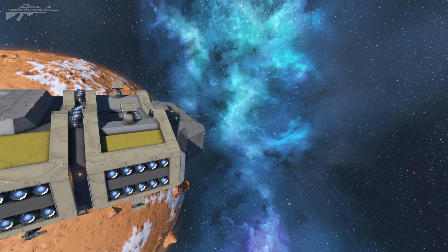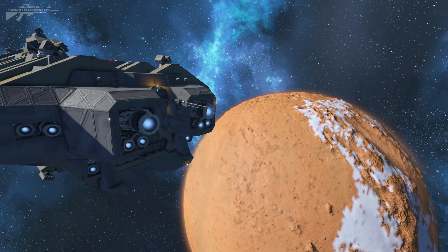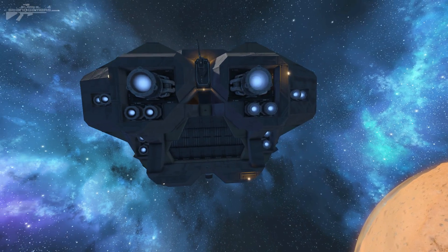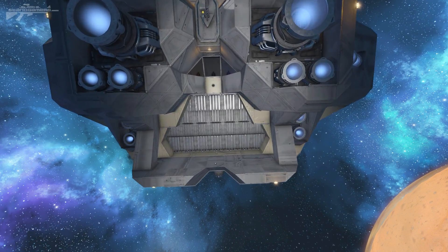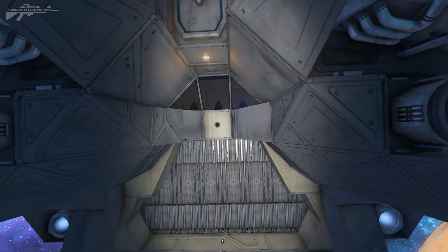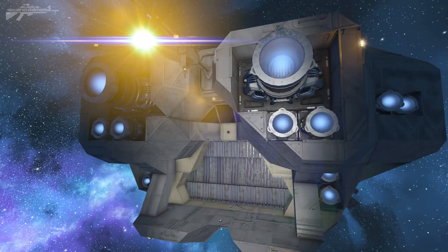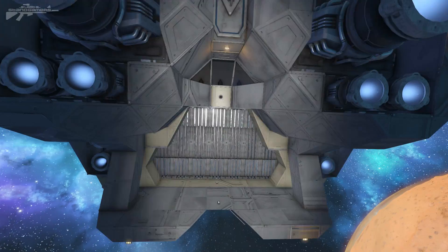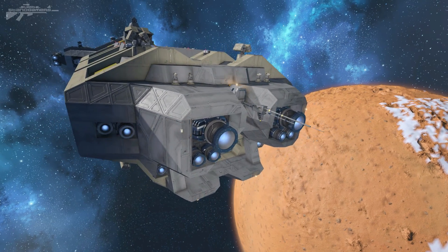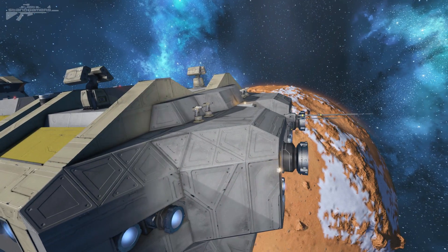Starting at the front, we have this beautiful little entrance way decorated by thrusters. Just look how he's recessed this hangar bay — I'll turn my light on so you can see it better. He's got a camera on the front, a little observation area in there, and an antenna in the center. There are thrusters on either side, and it also protects the hangar bay by having these engines standing above.